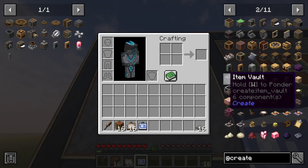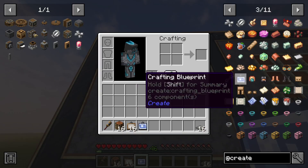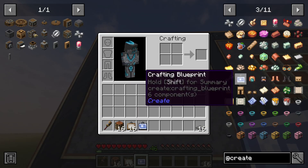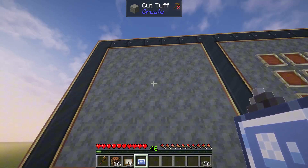If you've ever scrolled through the creative menu or JEI, you may have seen this item called the crafting blueprint, but you might not have known what it actually does. It can be quite a useful item in some cases, which is why I'll be showing you everything you need to know about how crafting blueprints work in the Create mod.